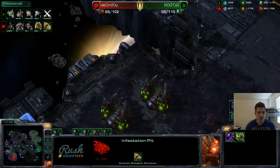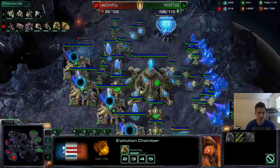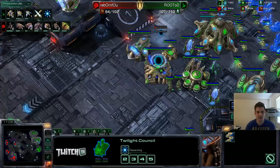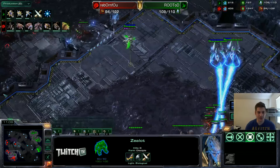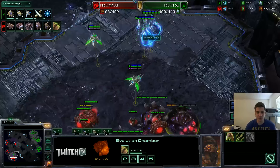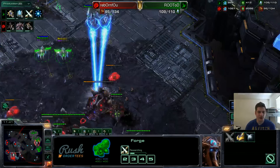Some very smart Zergs like Violet sometimes make a Spire. The Phoenix is making sure there is no other building. In the meantime, I should be starting to add a Robo pretty soon. But first — Twilight Council, always, to chain those upgrades. I'm going to be adding a lot of gates as well to be safe against everything. I did kill one of the Evo Chambers before one attack upgrade finished, then I got the other one, and the third one as well. Very good for me — I'm getting Blink and plus two in the meantime.